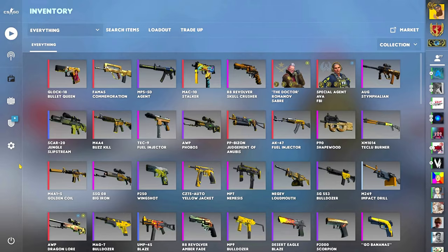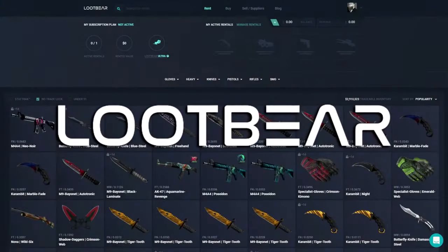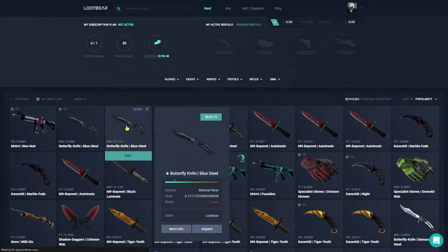So I have decided to work together with Lootbear to let people use my yellow inventory. Lootbear, as you might already know, is the only service that allows you to rent skins.